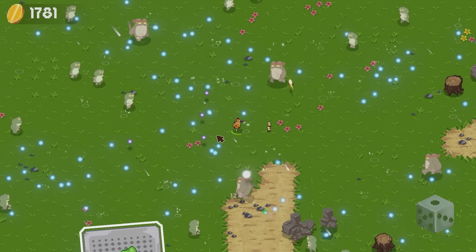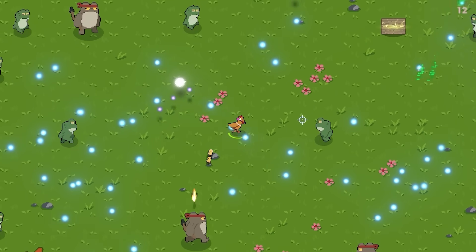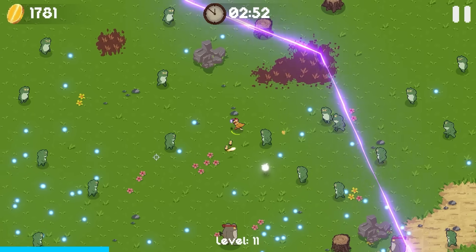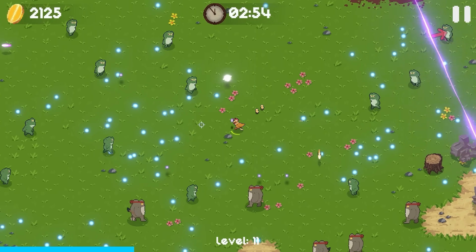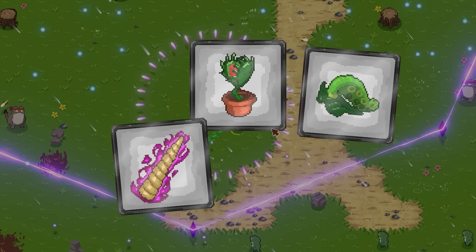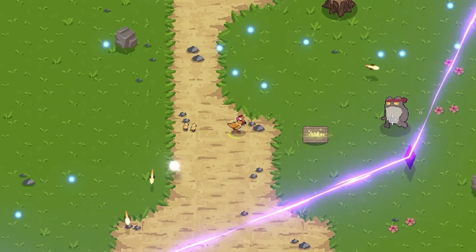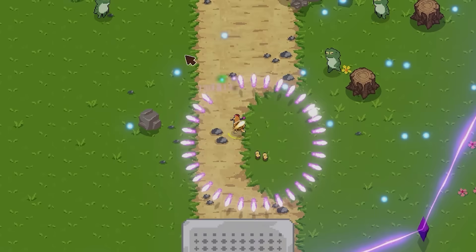I'm also gonna get the poisonous gas cloud because I know how strong that can be. Fire 32 projectiles — so those are gonna hit a lot. As long as I stop walking into the enemies, that's actually gonna really do well for us. Especially if I can get something from this that would synergize with that. Increase the damage of arcane shots by 50% — okay, that's gonna be a big one now. When those things go off, they're gonna wreck.